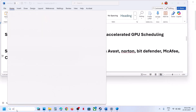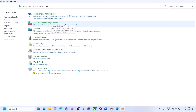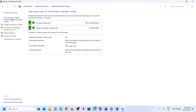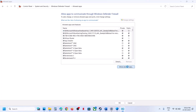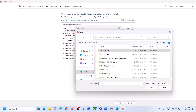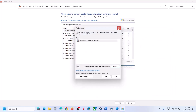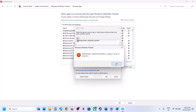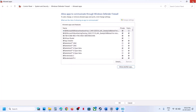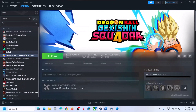Next, type 'Control Panel' in the Windows search box, go to System and Security, then Windows Defender Firewall. Click Allow an App or Feature Through Windows Defender Firewall, click Change Settings, then Allow Another App, click Browse, go to the game installation folder, open the game folder, select the game EXE, click Open, then click Add. Once the game is added, launch the game and check.